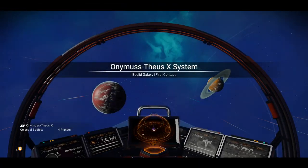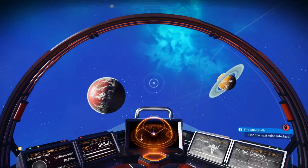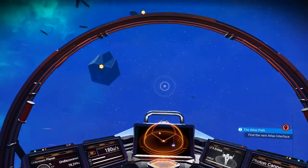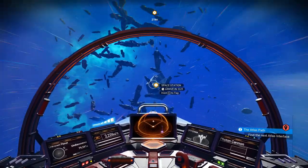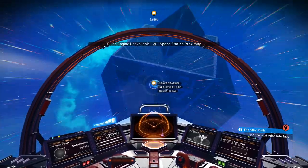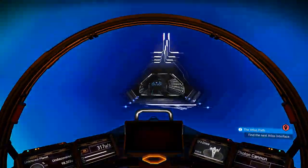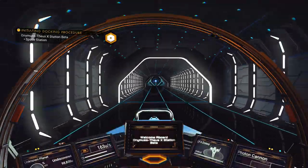We've just arrived in our new system — I'm not even going to try pronouncing it. The first thing you want to do is go straight to the space station. The reason for that: as soon as you enter the system, the timer starts for the waves of ships flying around the system.